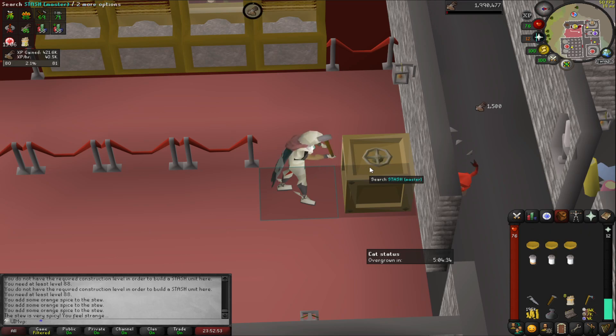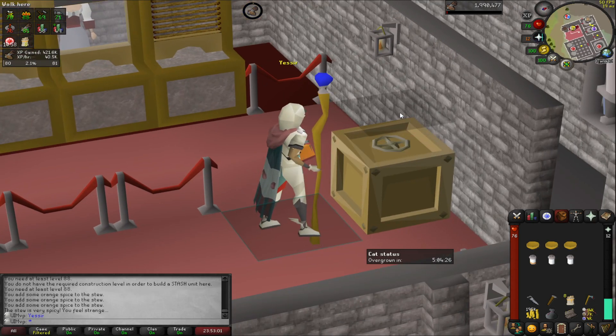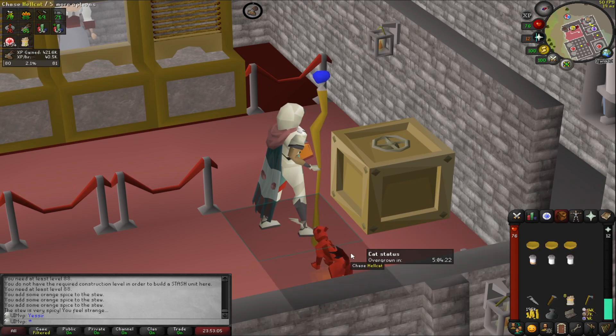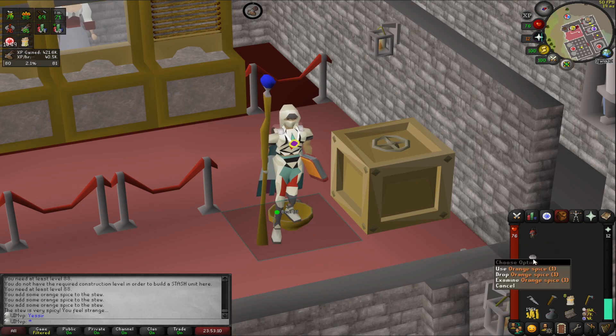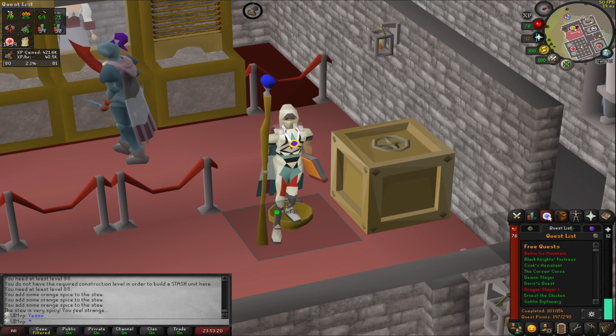There it is — this stash unit will let us store a slayer helmet, dragon defender, and dragon battle axe. We can't exactly fill it yet — we'll need to do Legends' Quest and all that sort of stuff to get a dragon defender — but at least that's one of them done.